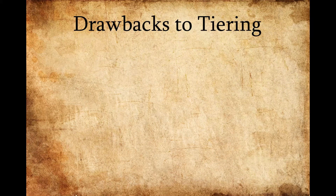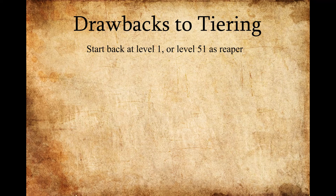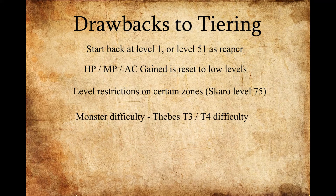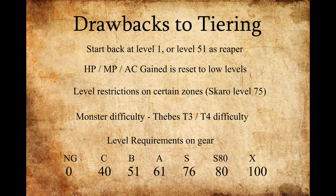With all the advantages to tiering, there are also several drawbacks to consider. The first and most evident is that your level goes back to either 1 or 51. Your hit points, mana points, and AC are going to be reset to low default values. On top of that, there are certain level restrictions on areas you can hunt. With the recent change, some areas are separated from lower tier players to higher tier players, making the monsters more difficult. The most significant disadvantage is that you won't be allowed to use certain gear until you meet the minimum level requirement, and you can see below a table of the levels for different item classes.